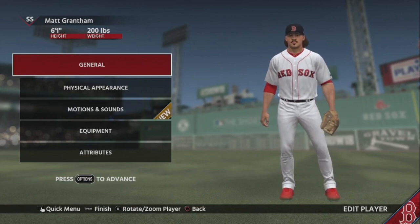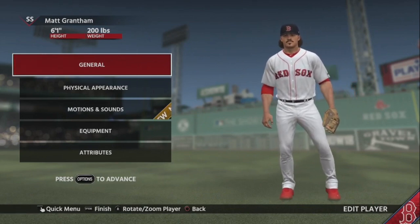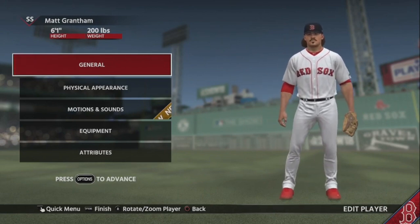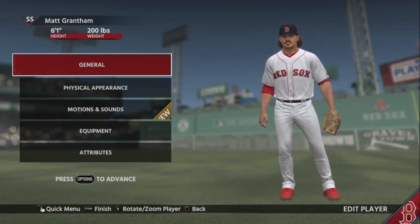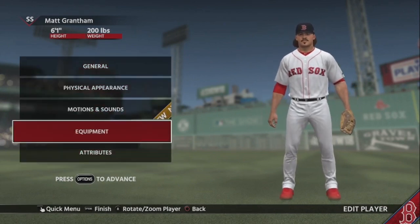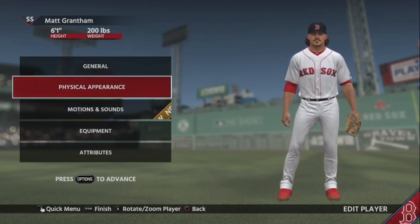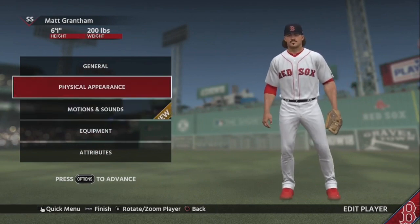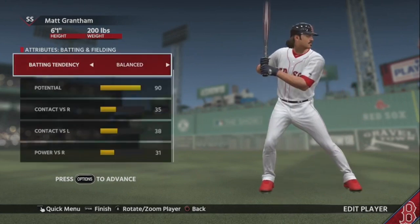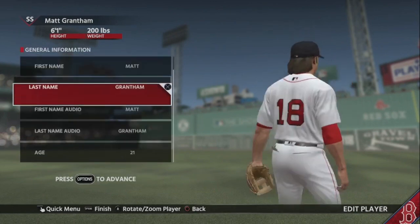There is a link in the description to Operation Sports full miners — they have a forum there where people have numbered all the attributes, batting stances, and windups in the game. People go in, find out what they are, and put it all in the forum. So if you go to take a look at a player's batting stance, you can find it there, and I'll show you how it works.